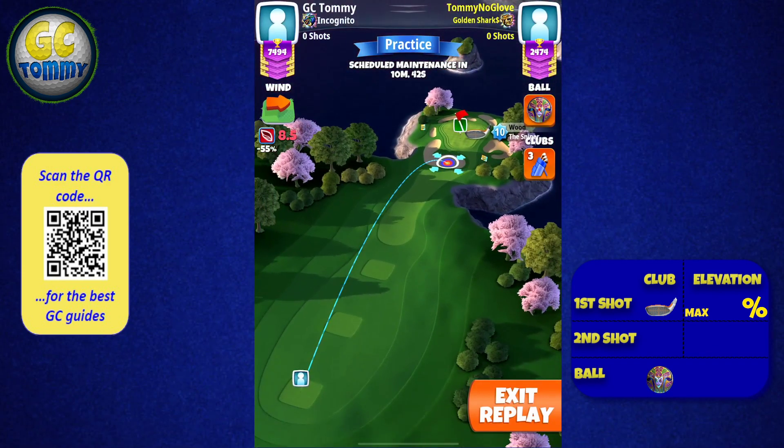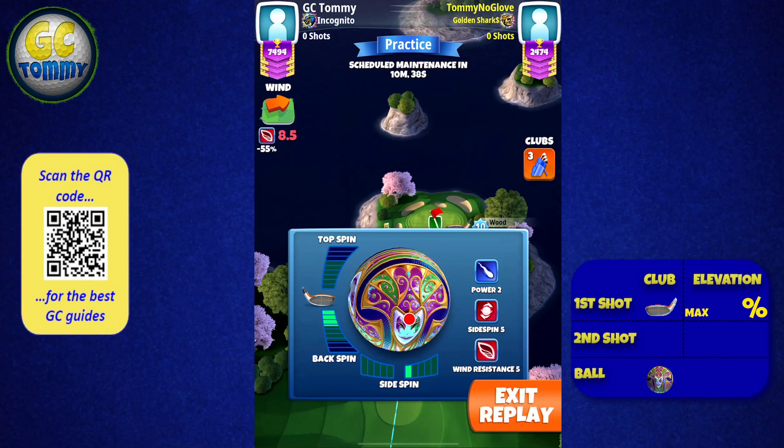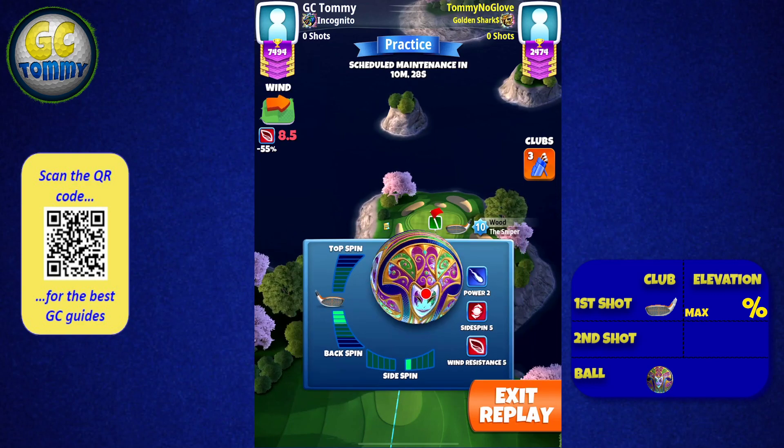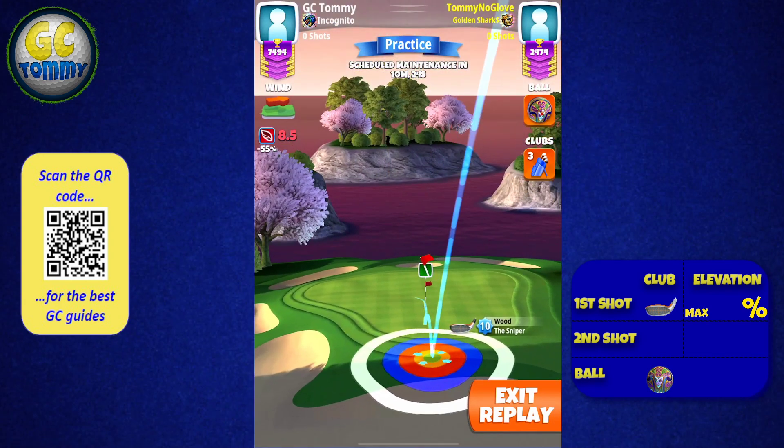For hole number two, we are going to start with a side spin. One ball to set the spins — we're using one right spin and three clicks of backspin, which is going to be 3.2 backspin in the end. Now looking to be by the edge of the rough line, with the ball guideline to go just left of the pin.